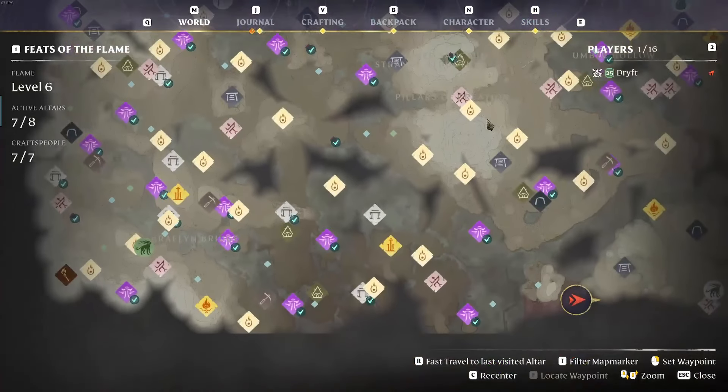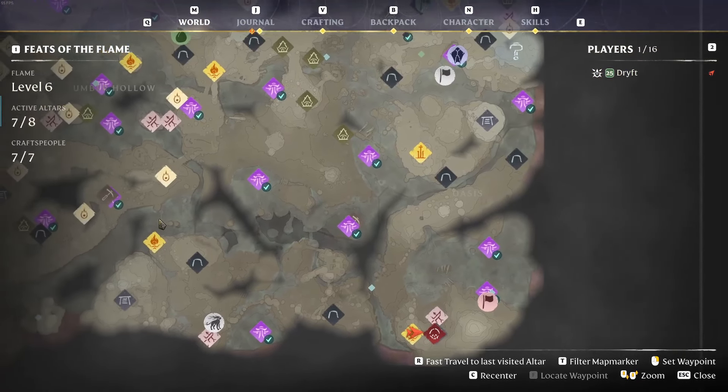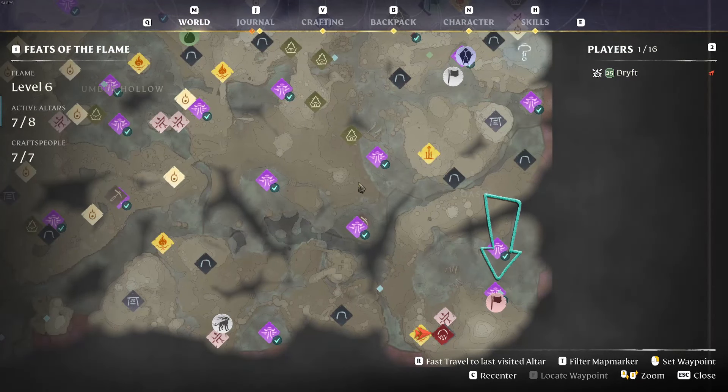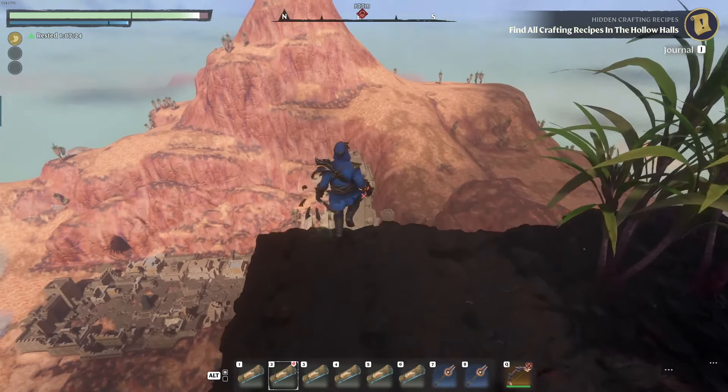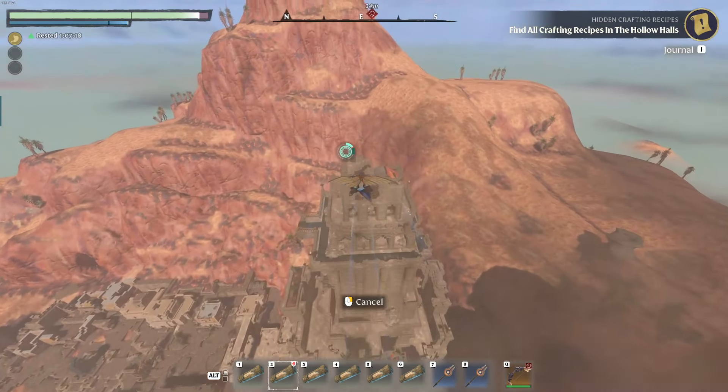My base is located on top of this hill next to the temple in the bottom right corner of the map — you can see it marked there with a little pink flag. This used to be a very good place to jump down and get loot, but I think it got exploited too much and now the drops are much worse.